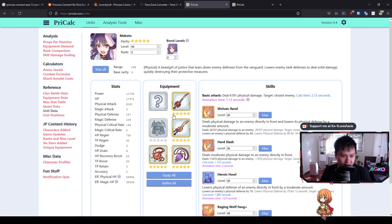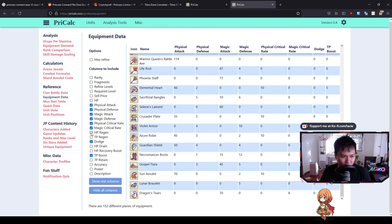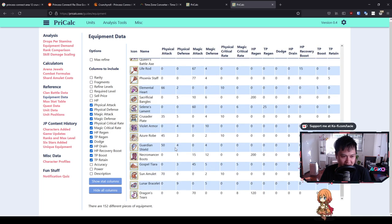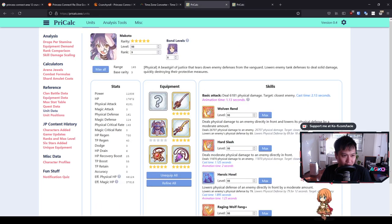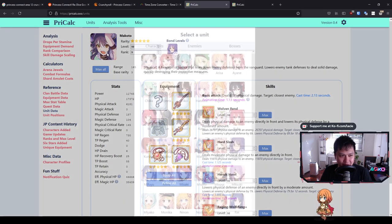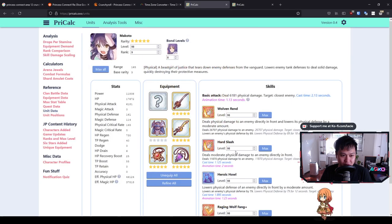Let's look at Makoto — she's getting the less exciting piece, which gives only 4 defense, 10 magic defense, and 300 HP. That is so boring for a DPS character. If your Makoto is dying for some reason you could slam the defensive piece on, but just know it has no offensive capabilities.